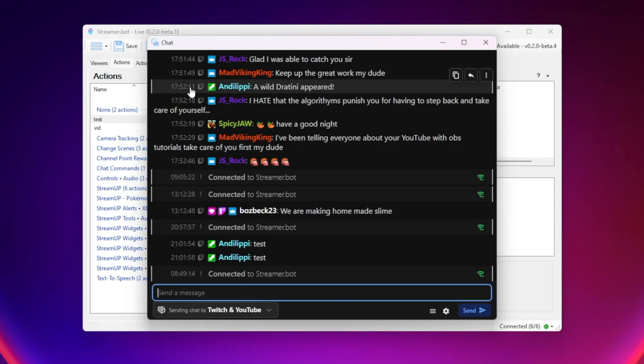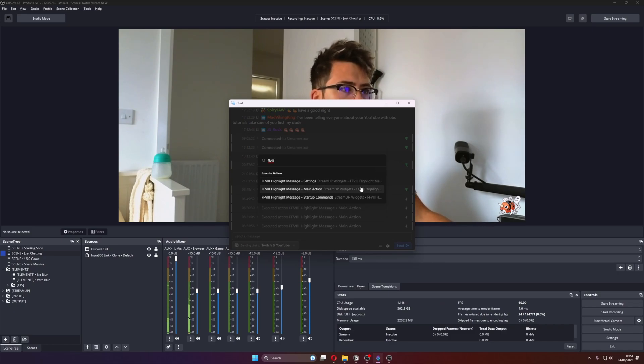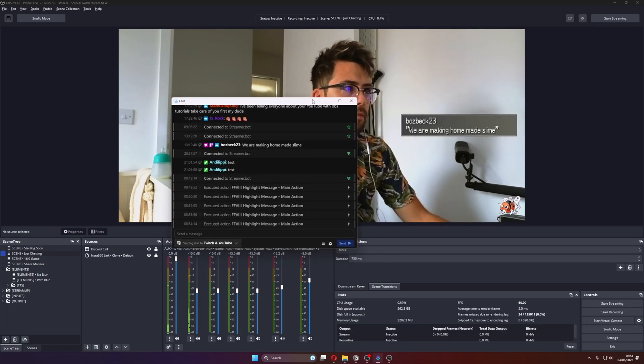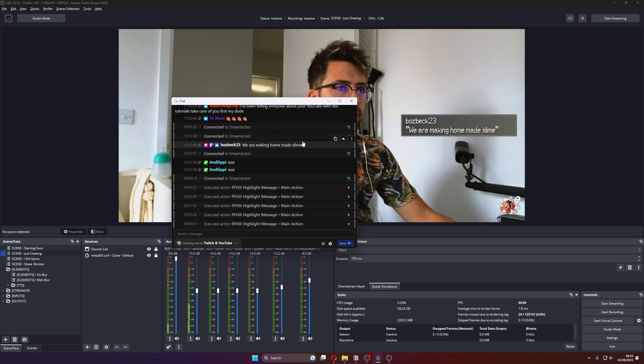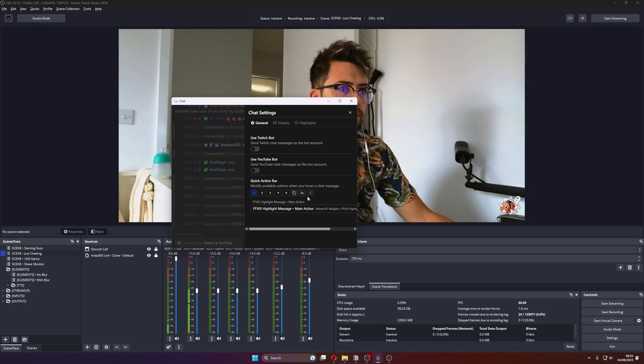StreamerBot now has its own chat viewer built right into it, and the chat viewer is literally crazy. It gives you easy access to each chat message and lets you use that message to trigger specific actions. For instance, if I want to display a message on screen, I could create a StreamerBot command to take the raw input from a message and username, then change text boxes directly in OBS. When I see a message in the chat viewer I just click run — simple.